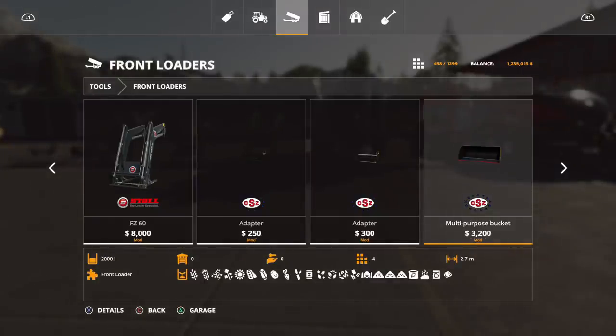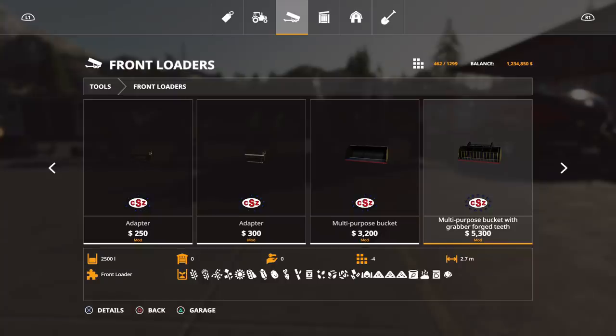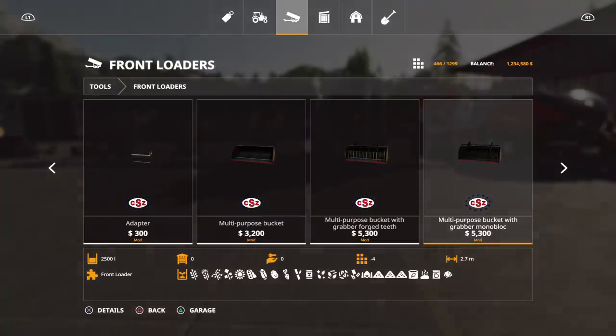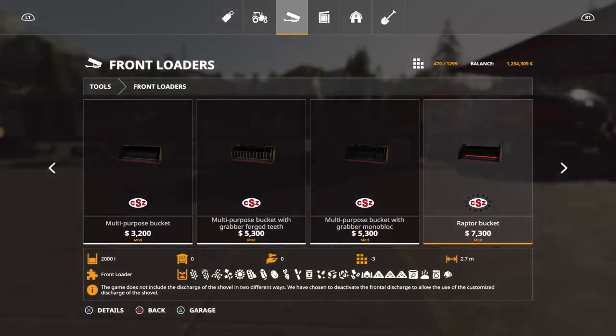Then we have the multi-purpose bucket — 2.7 meter width, four slots, holds 2000 liters. The multi-purpose bucket with grubber forged teeth is 5300, 2.7 meters, holds 2500 liters — takes pretty much anything and looks pretty cool. Then the monoblock at 5300, 2.7 meters, 2500 liters. The raptor bucket is 2.7 meters, 2000 liters. This pack is huge.